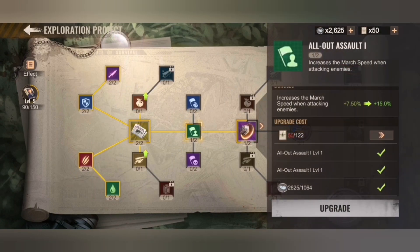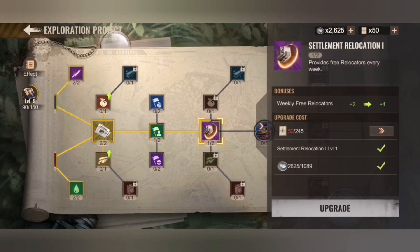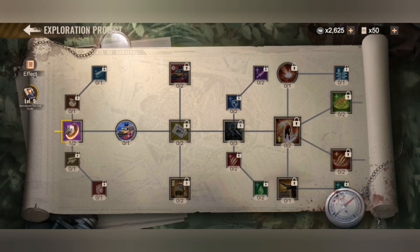So once you have this on level one or two you can proceed, but I wouldn't recommend going to level two because you want to progress faster. The next one you unlock is settlement allocation — you get plus two, you can go to four, but save the stuff because those are really rare. Instant gathering is needed to proceed but it's not really a good one.